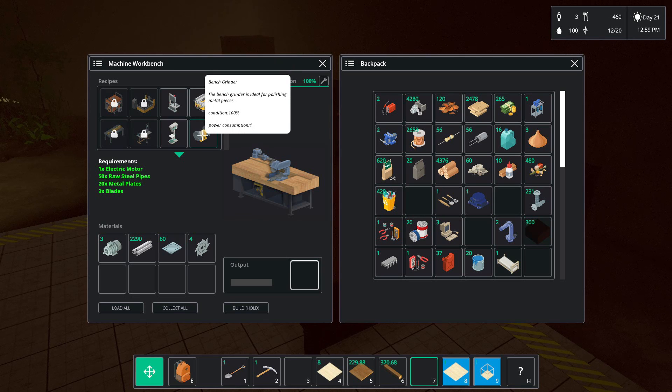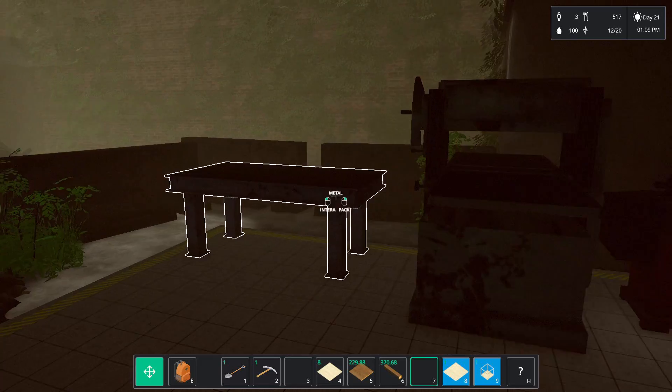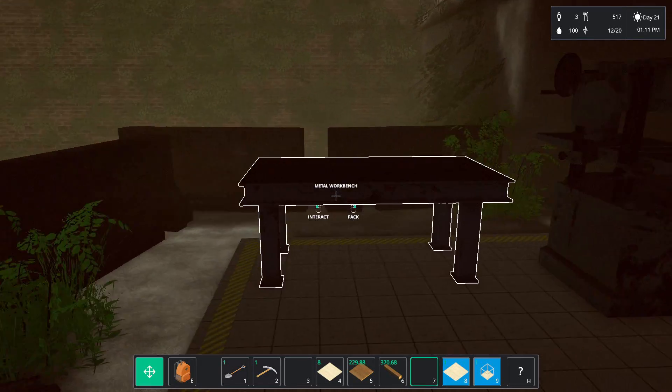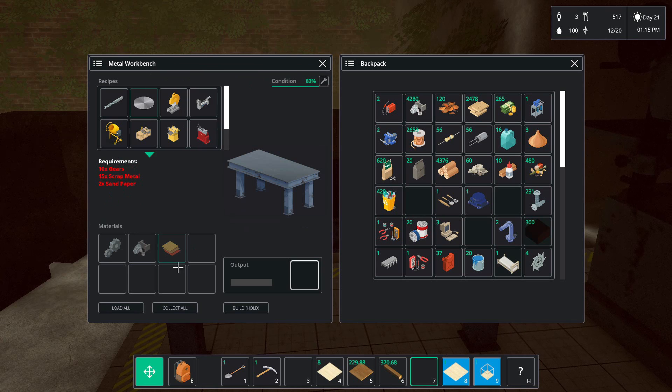I made that. Table saw — I'm 90% sure is what I have upstairs. Bench grinder. Collect all, load all. I need five of these metal discs. I couldn't make them because of the gears — now I have the gears turned in. Oh, well, where do I make sandpaper? Uh-oh.